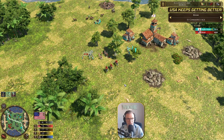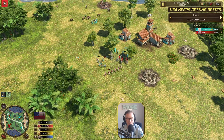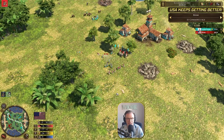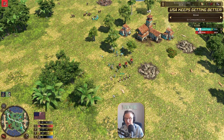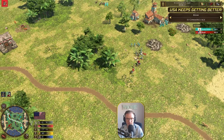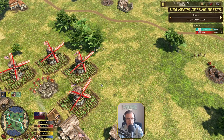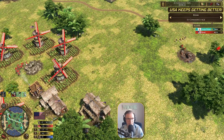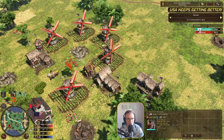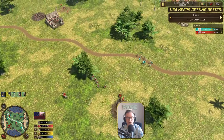He doesn't want to get sandwiched here because the Halberdiers have very high hand attack. He's going to try and do as much as he can with his micro. He does have another card available — the card tempo is kind of insane. And now he's just going to back off. He has the option — he's just going to go for some State Militia. He can just switch it up, moving some settler wagons off of the gold and going on to wood. Now he's switching up the macro and pumping out State Militia.